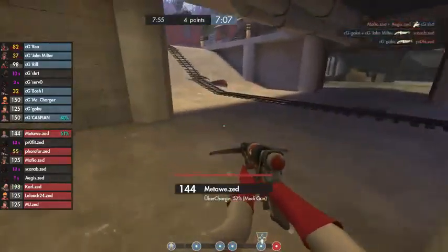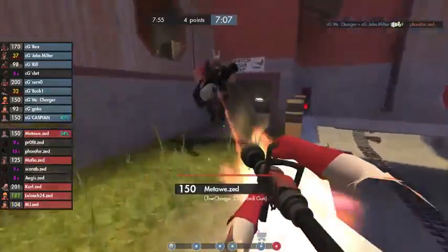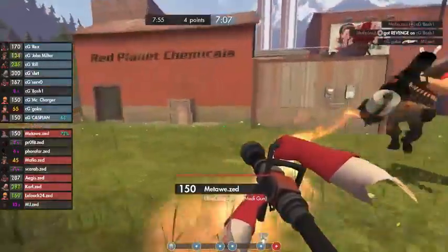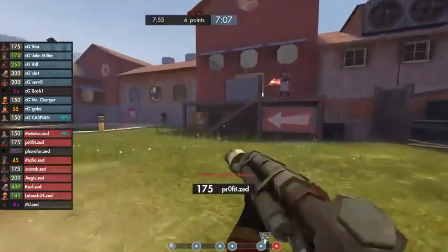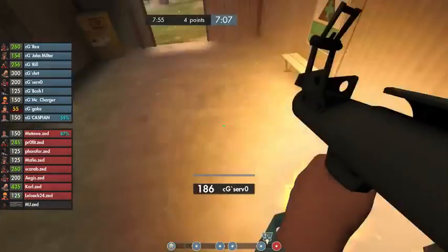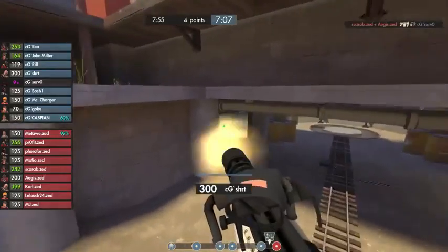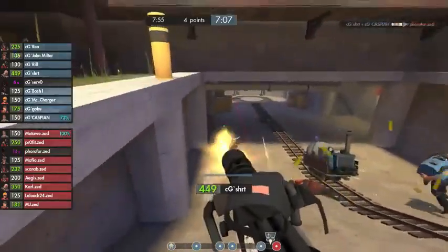For those just tuning in, the score currently is Zed winning one nothing. The burden is on Crank Gaming as they try to get a fast time here on Swiftwater, but that opportunity is slowly slipping through their fingers — they're over eight and a half minutes right now. The sentry gun is already set up and Lelouch is definitely on top of keeping that alive. The cart still hasn't even made its way down the ramp yet — Crank Gaming did a good job of preventing setup but just didn't follow through pushing the cart.